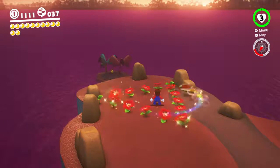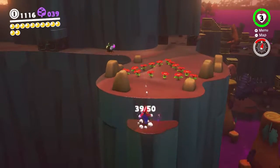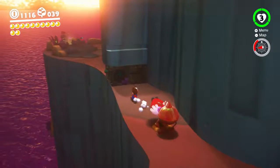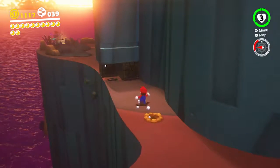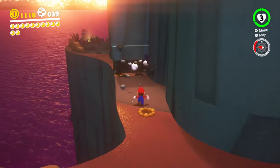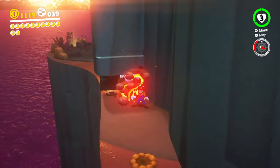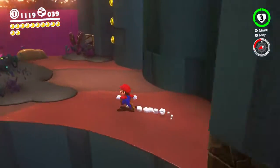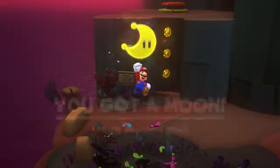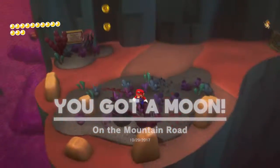Shake it. Go. Give ourselves a heart. Some more of these. There we go. We have to do it again. Oh, I almost got hit there. But we did not. Here we go. We got the power moon — on the mountain road. Very nice.